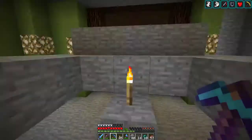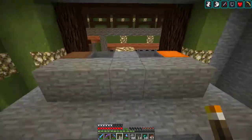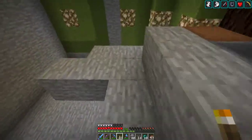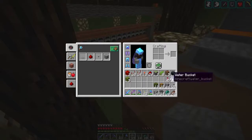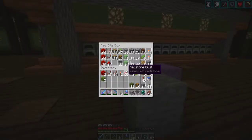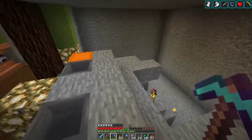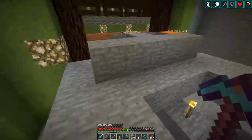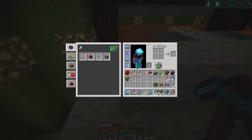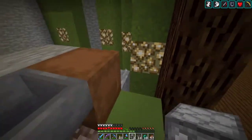That block can go away — ooh, and that can get lit right up; that could have been bad. One more there, and I did not grab dispensers. It's going to be so nice not having to run over there and fill shulker box after shulker box from the potato and carrot farm — that got old really quick.